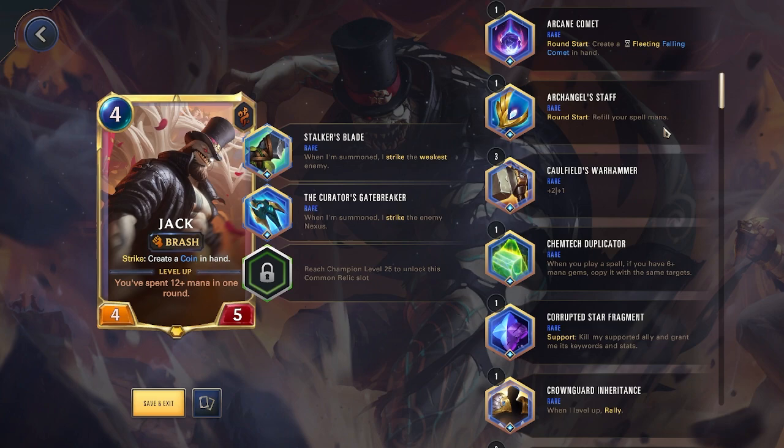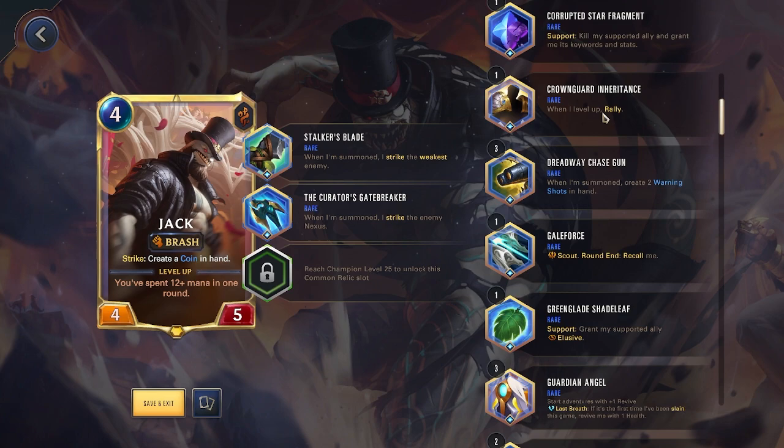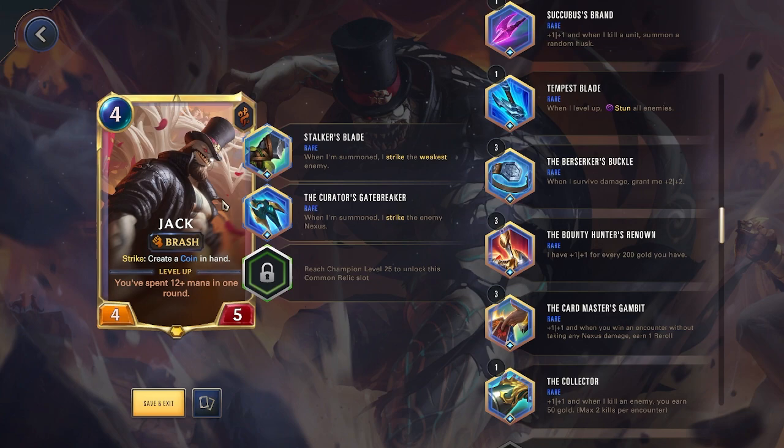Other relics: Archangel Staff refills your spell mana at round start, which triggers your star power — dealing 1 to all enemies and buffing your board each round. Chemtech Duplicator should be good since Jack's games go a bit longer, and doubling all your spells is quite strong. Crown Guard Inheritance is not recommended since Jack is hard to level up and won't happen in most games — though the few times he does level up, getting that rally would probably end the game.